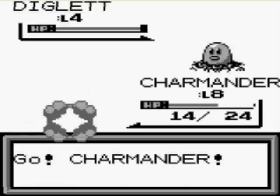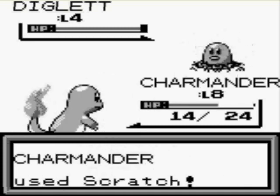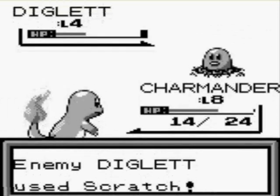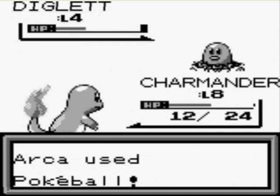Rather quickly, actually. My first Pokémon is going to be Diglett. Why Diglett? Well, one, it could be useful later on if I run into any rock types. And two, I like having basic type coverage, and adding a ground type to my team seems really useful.